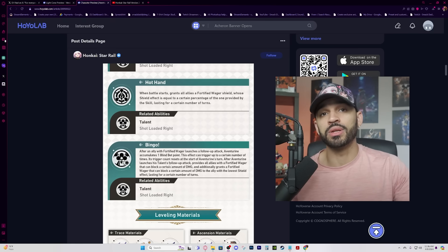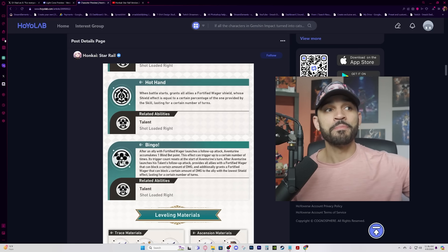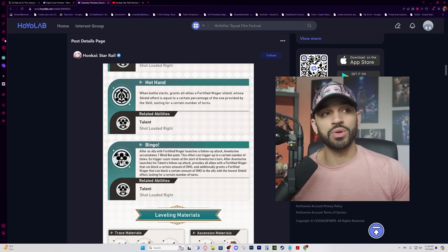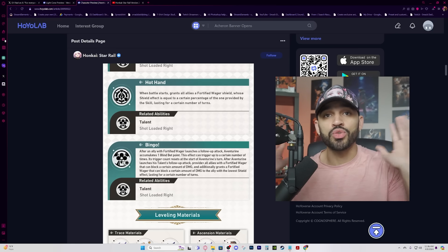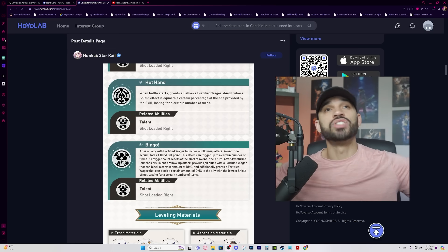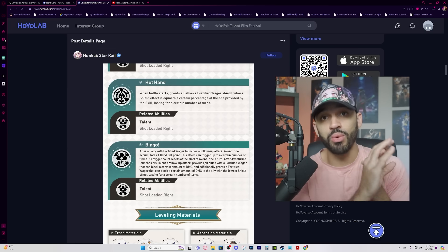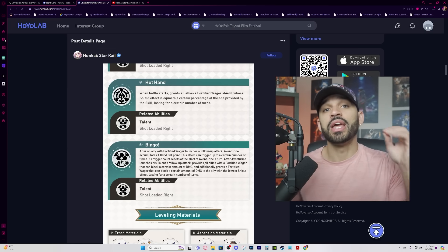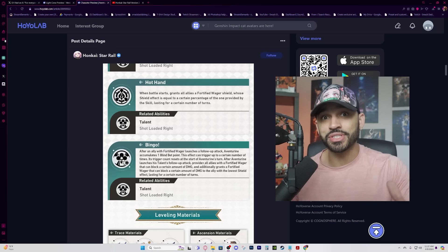People can overlook this and assume he's always skill point positive — well, he is until you have to recast that shield. This event can trigger up to a certain number of times per turn, with a cap that resets at the start of Aventurine's turn. So if you trigger three follow-up attacks in one round and hit the cap, any additional follow-ups won't generate more Blind Bet points until his next turn.